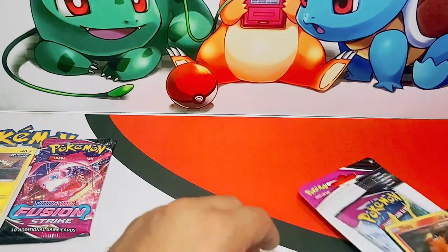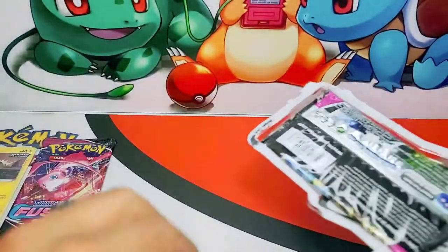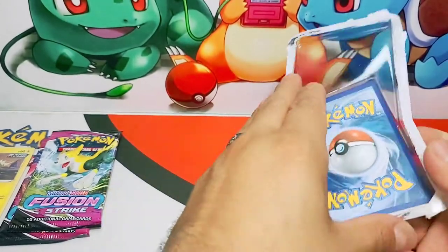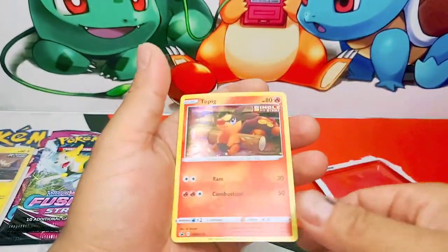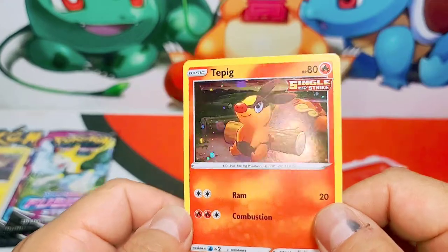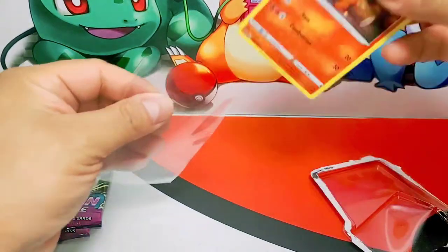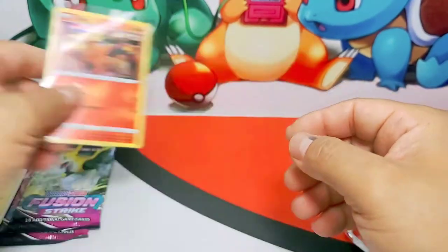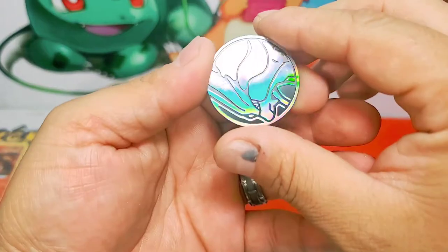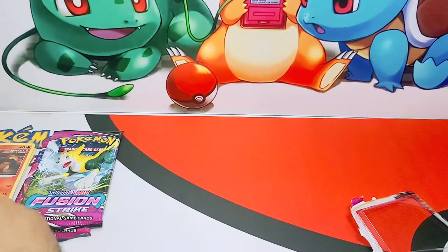Let's open the other pack and see what we got in here. I'm pretty sure it'll be almost the same thing — one booster pack, one promo card, and your code card. The promo again with some nice-looking holo foil. Beautiful. Let me put it on the sleeve. Beautiful card. And — oh, if I forget the coin — a Swirlyx coin. Nice, very nice. I like it.